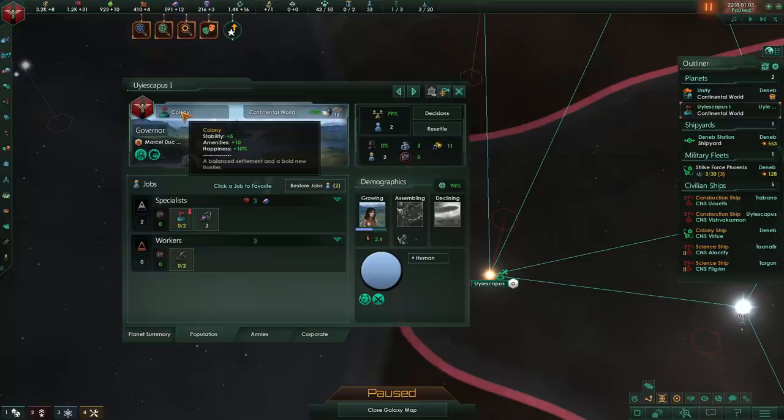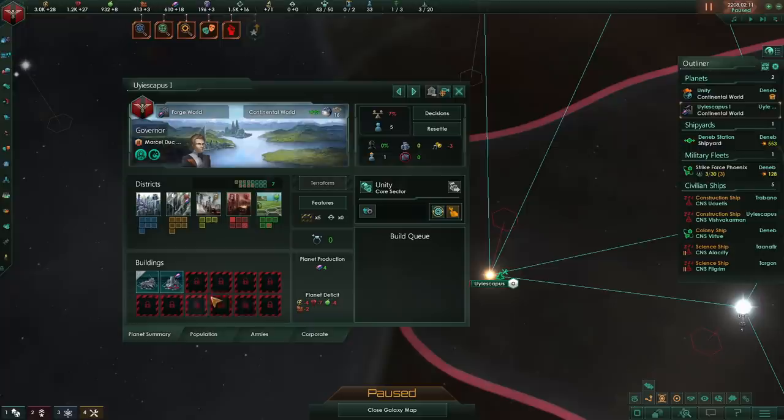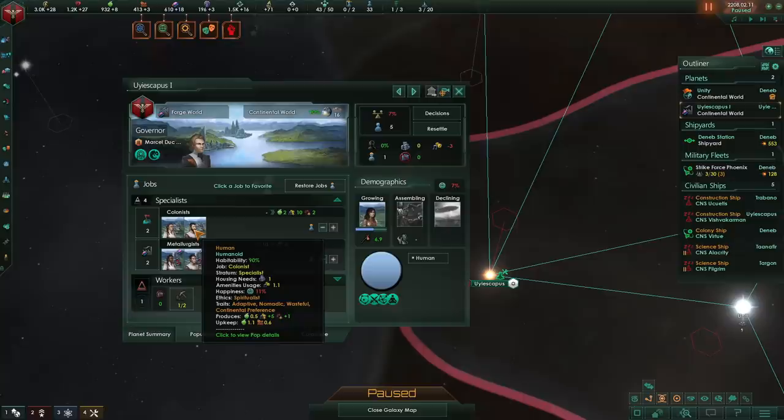Once you get to 5 pops, this colony designation will go away and you'll be suffering massive amenities penalties. We can see right here that once the planet reaches 5 pops, our stability is going to tank because of a lack of amenities. We are going to have to re-employ the colonists, and so unless you have an alternate way of making amenities, you will have to use these colonists for the time being.